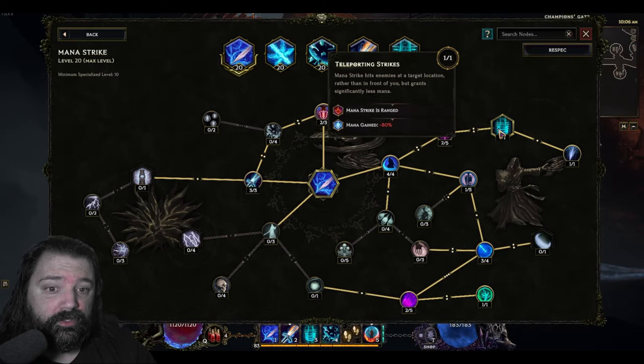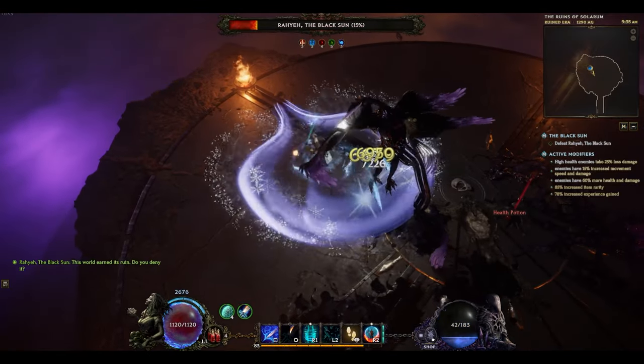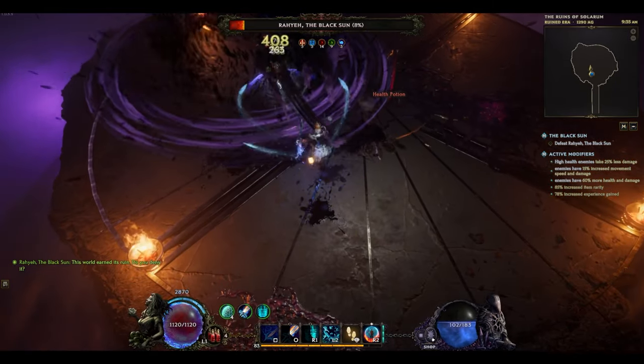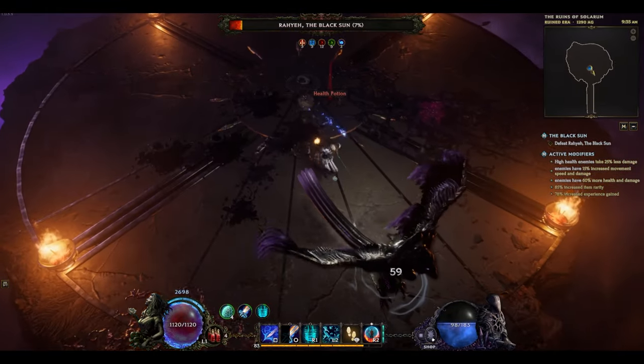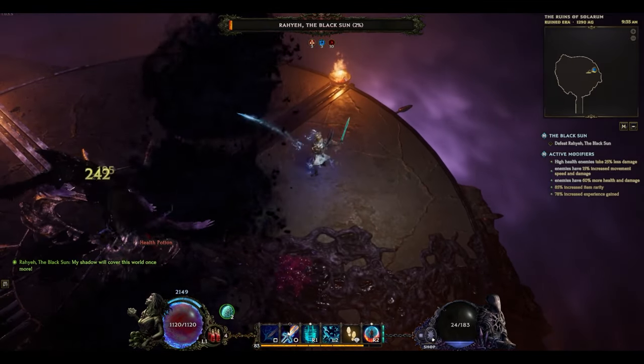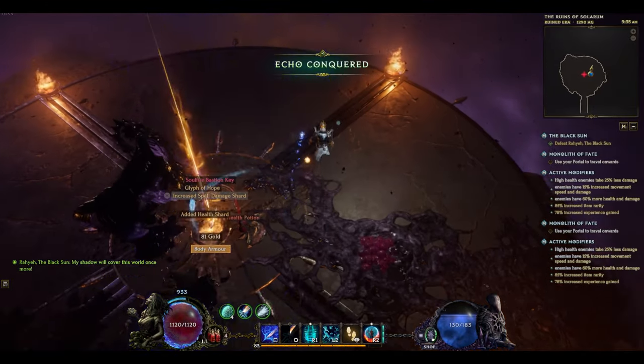One strategy is to go through the monoliths all the way up into the boss, or farm some additional stability to do the boss multiple times in a row, then respec the character — removing Star Guide and Teleporting Strikes to get better mana regeneration for bosses, giving you higher DPS uptime and faster kills. At the conclusion of killing the boss, you can then respec back into those points as you complete the beginning echoes again. This isn't strictly necessary, as the gameplay shown here demonstrates you can still kill the boss without difficulty even with those talents active.